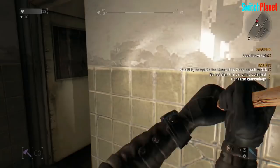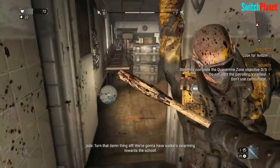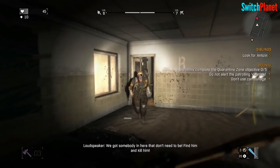Dying Light was released in 2015 and was a huge success, breaking the record for a new survival horror game and amassing a player base of over 17 million people towards the end of 2019. With continued support through expansions, weapons, and multiplayer, it has finally made its way to the Nintendo Switch console.